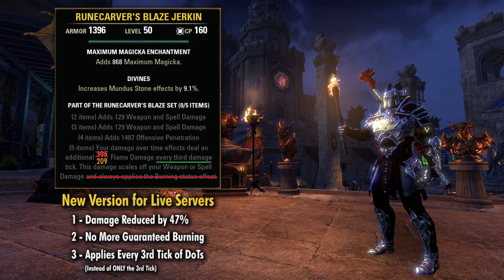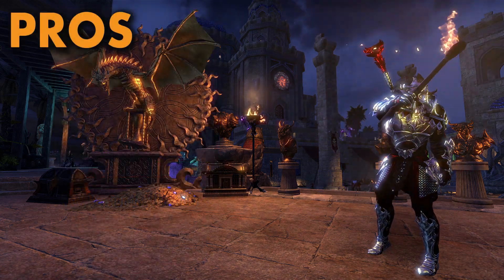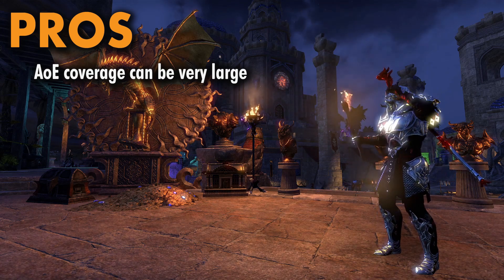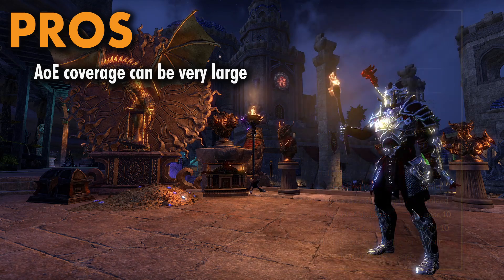I think this set is still going to be really good, but let's talk about the pros and the cons. For the pros, since it is based on your damage ticks, essentially the size of the area that it covers is as big as the size of your abilities that you're using. So comparing it to something like Pillar of Nirn, which has a very small radius, this will cover a much larger area and affect all of the enemies that are within and taking ticks from your dots.